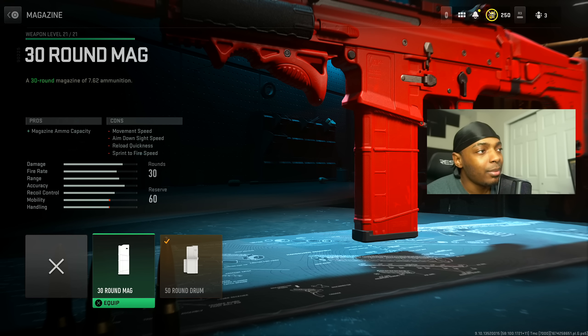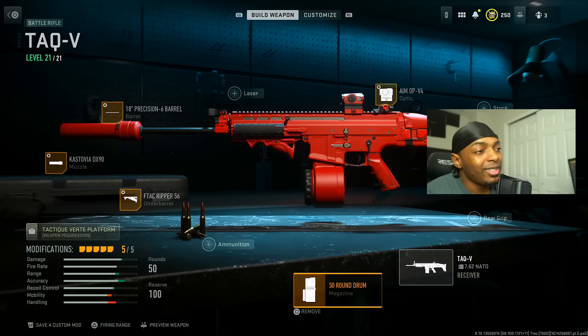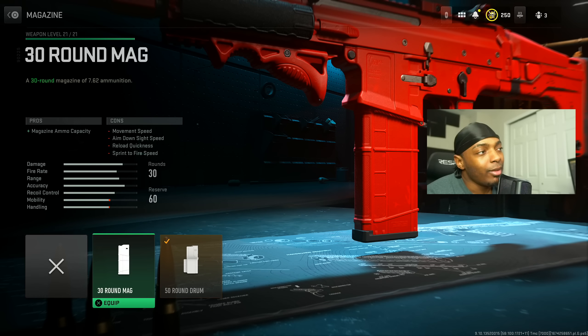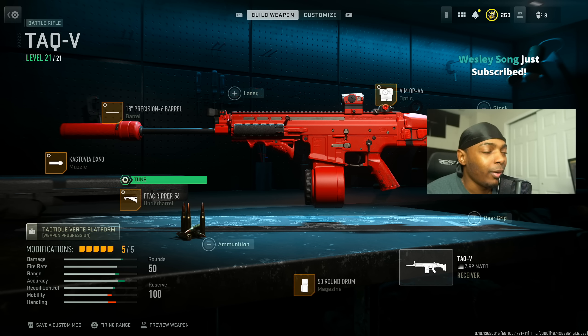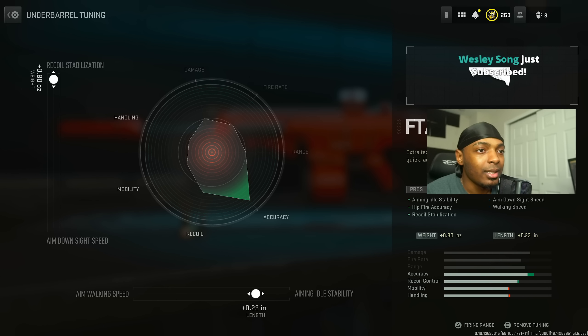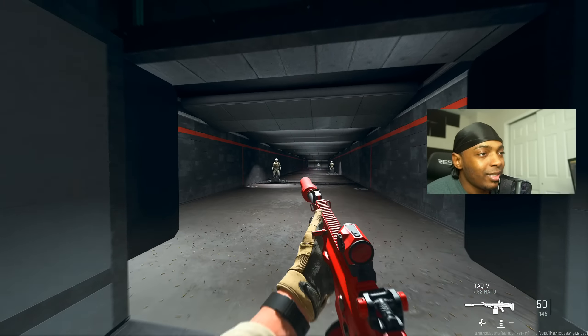Put on the 50-round drum — there's a 30-round option for more mobility, but with this heavy-hitting build you want as many bullets as possible. The 30-round feels more like the TAC 56 in terms of mobility, but it's not necessary. Last, put on the F-TAC Riverbend 56 for aiming idle stability, hip fire accuracy, and recoil stabilization at the cost of ADS speed and walking speed — aiming idle stability increased by 0.23 inches and recoil stabilization maxed at 0.80 ounces.